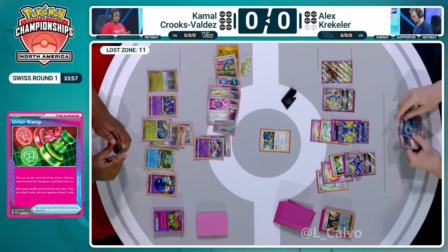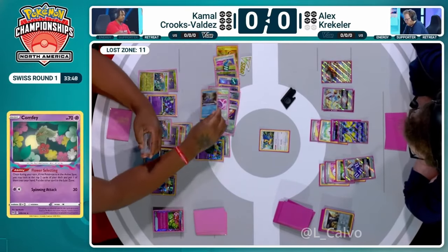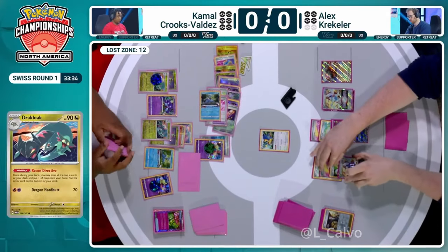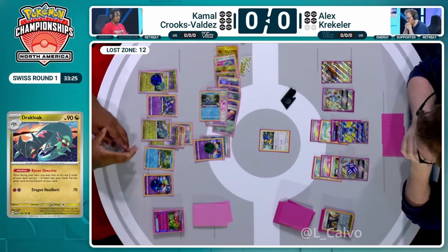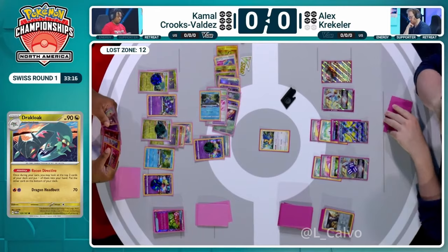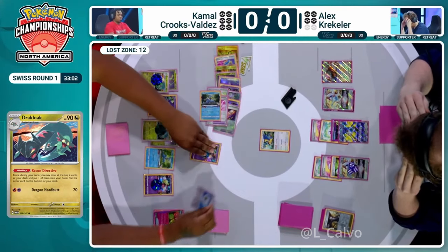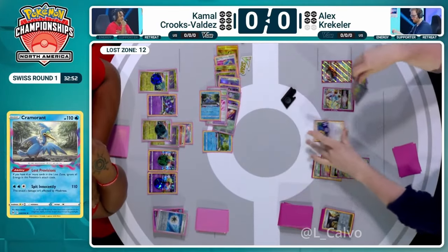On First Stamp is a scary card — if your Pokémon was knocked out you draw five cards while your opponent only draws two, limiting their hand. We see an evolution into Dracloak. Between Cramorant and what might have been Temple of Sinnoh going to the Lost Zone, Kamal couldn't find that last Dragapult EX — all that draw support has failed this turn. Cramorant goes back to the active, but doesn't even deal enough damage to knock out Archeops.